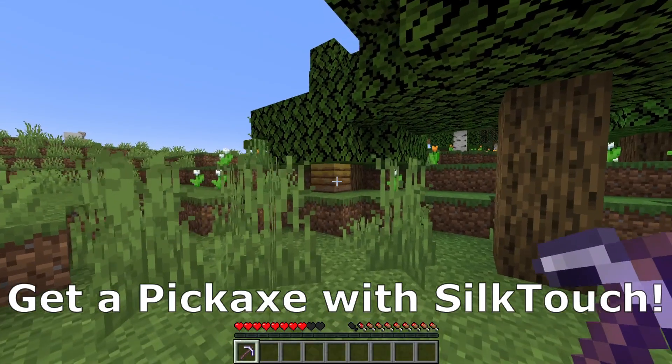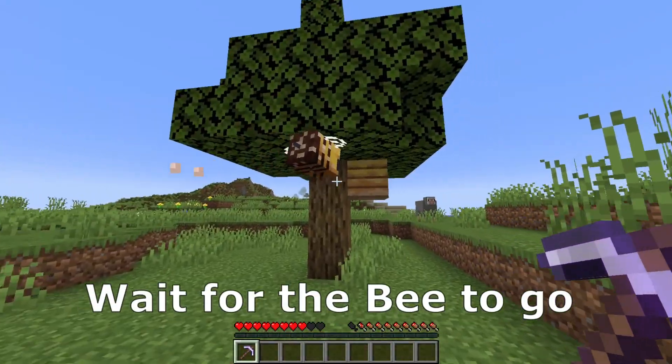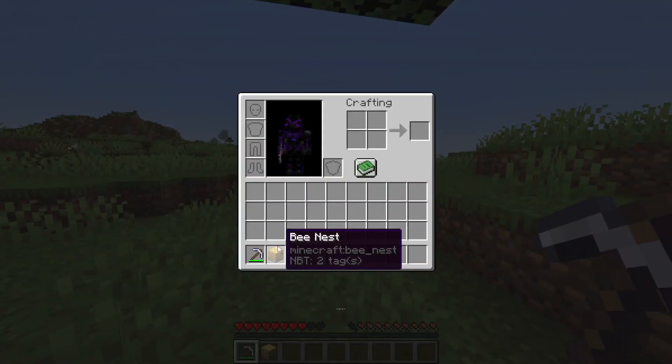Get a pickaxe with Silk Touch, search for a beehive, wait for the bee to go inside the beehive, and now you can pick up the beehive.